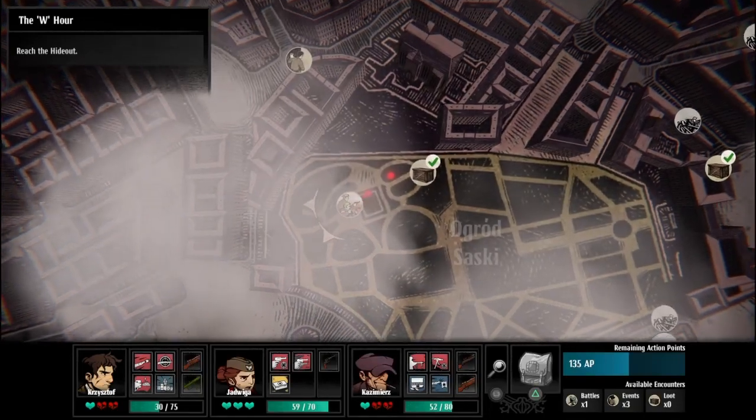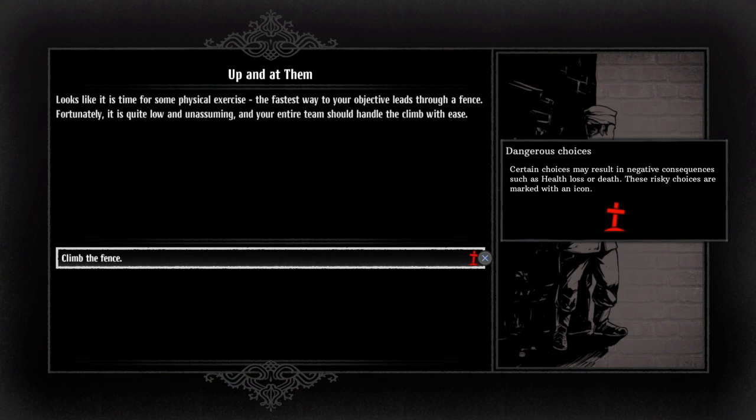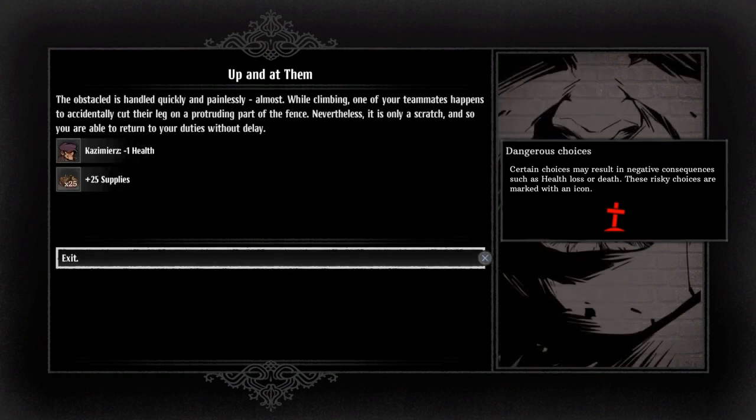I think we want to actually go up there. Looks like it is time for some physical exercise. The best way to your objective leads through a fence — fortunately it is quite low and unassuming, your entire team should handle the climb with ease. Dangerous choice — certain choices may result in negative consequences such as health loss or death. Risky choices are marked with an icon. He lost one health. The obstacle is handled quickly and almost painlessly — while climbing, one of your teammates accidentally cuts their leg on a protruding part of the fence, but it's only a scratch.